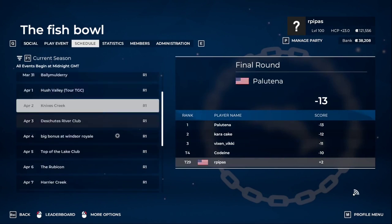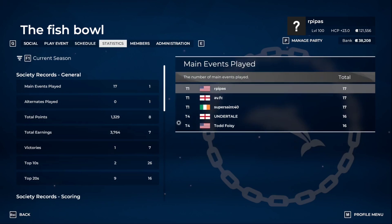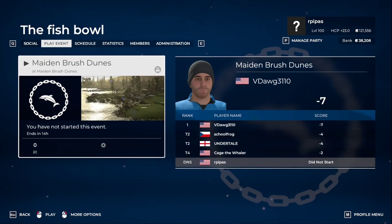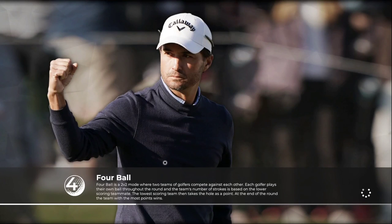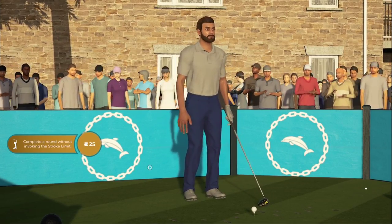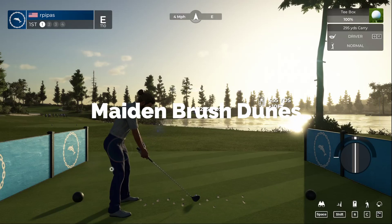Welcome back. Our score over at the Scarlet Inn did hold up and we came in first place. For the statistics, we were in 21st place for total points and we bumped up to eighth place, so pretty happy with that. We're gonna move on to today's event which is Brush Dunes — looks like a lot of water in play here. Appreciate the love and support on the channel so far. We only shot minus two over at Caddyshack Tour Championship playing at Flips Creek Country Club. Let's crank this into the fairway and be on our way.